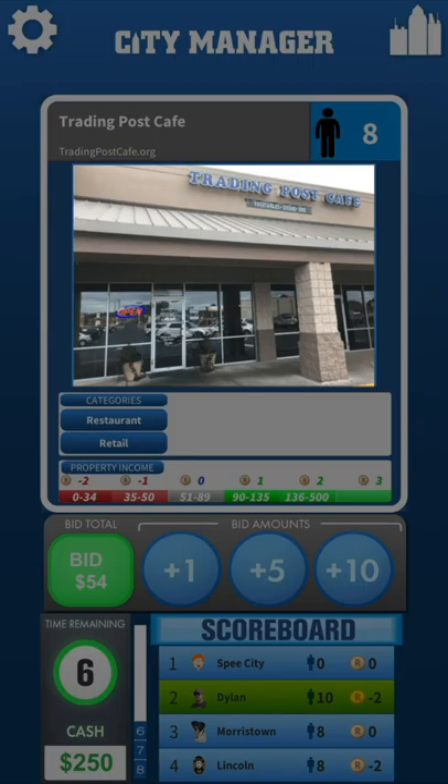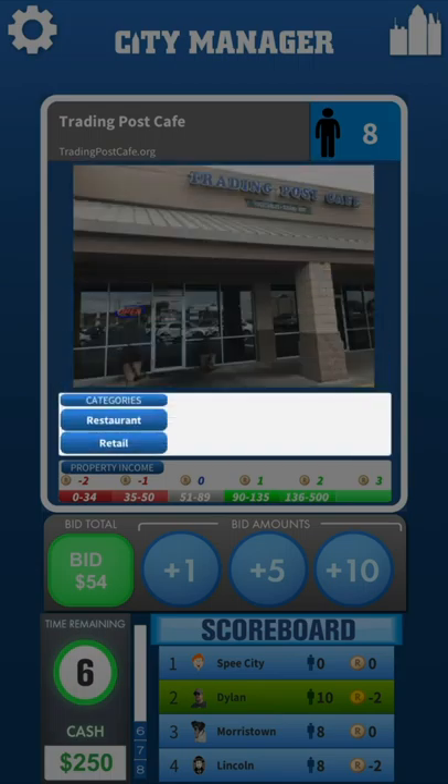This is the photo of the business. This section shows which categories this business brings to your city if you win the bidding. Each business card can have one to five categories. The more categories a business has, the more valuable it is. Categories are what attract people cards to your city. People cards have category preferences — these are the things that they like, which draw them to one city or another. The more categories your city has, the more people you are likely to attract.